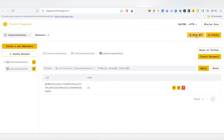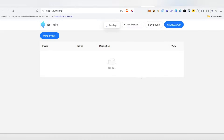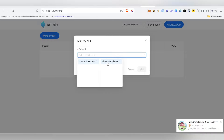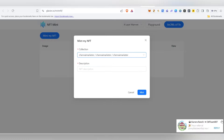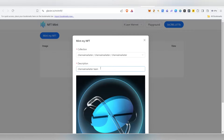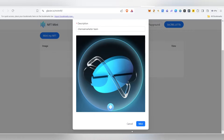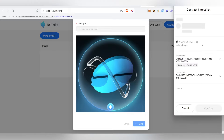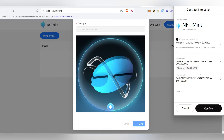Now click on mint NFT. It will take you to the minting platform. Here we need to mint our NFT. First, we need to change the network to X Layer. Once you change it, click on mint my NFT, select the collection — choose Jenny Market and Jenny Market again. Give any description and click the mint button. Once you click mint it will pop up — just click confirm. For this transaction we need a little bit of OKB, worth about $0.04.